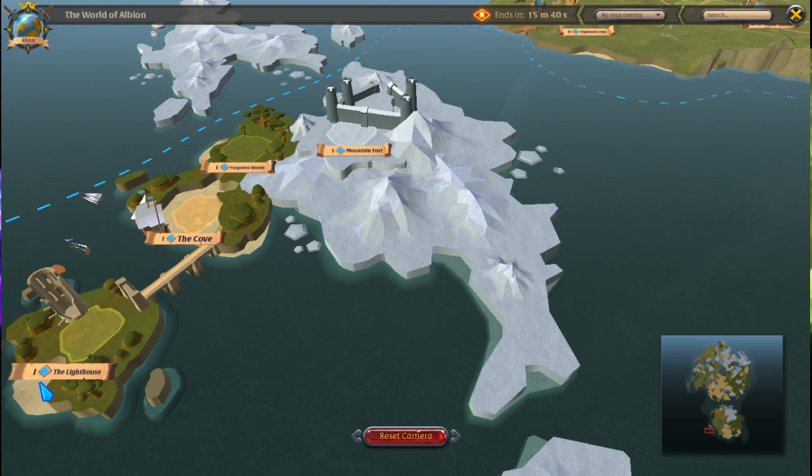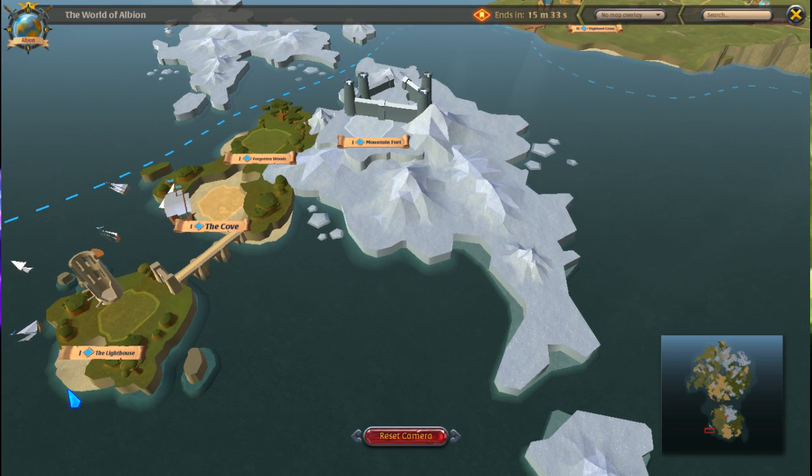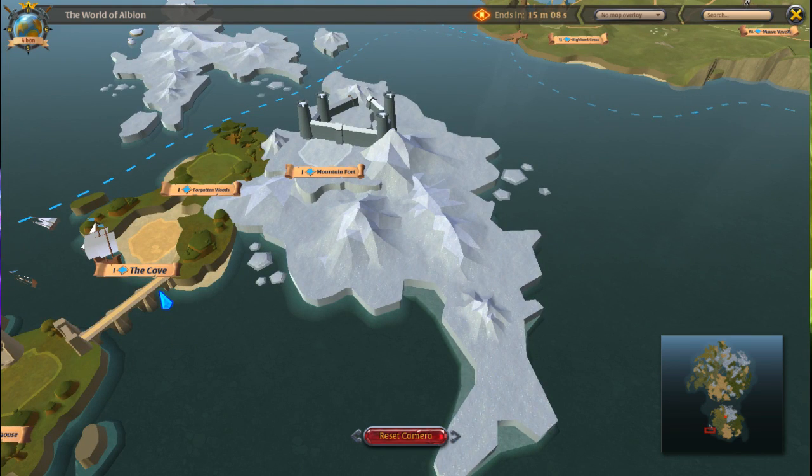You start here at the lighthouse. You crash up here on your ship. You get found by someone. You end up here where either he gives you clothes or ornaments and stuff like that, or you make it yourself. You go through here learning, if I remember correctly, how to fight and how to scan.